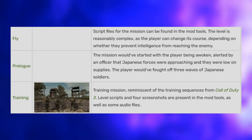Reznov's Plan — in the zombies map Nacht der Untoten, there is some text written on the wall by the stairs that reads 'Ascend from Darkness,' which happens to be the second stage in Reznov's plan in the first Black Ops game.